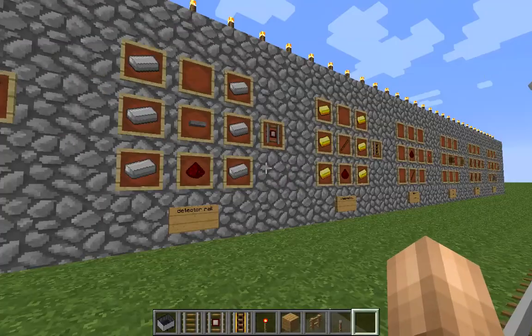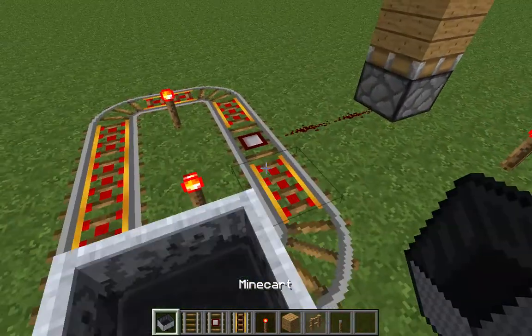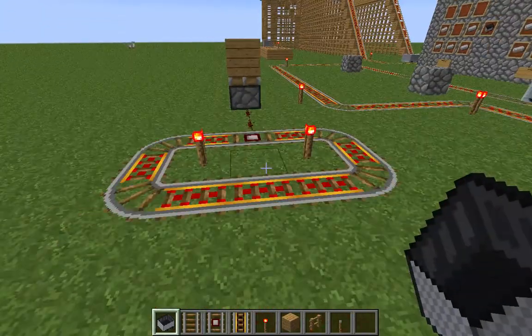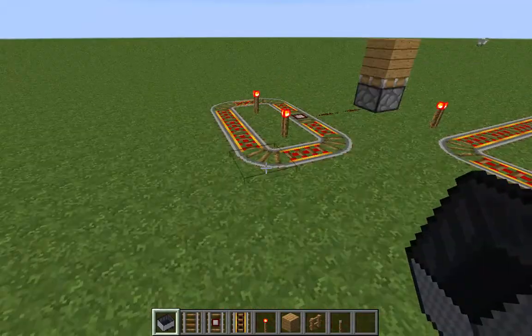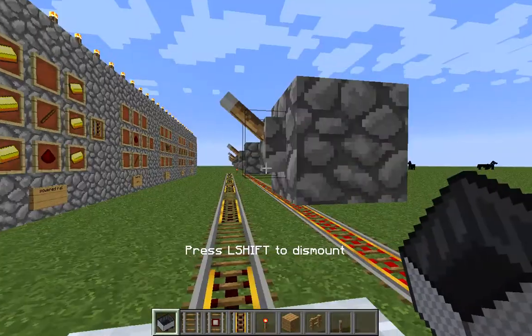Here we got a detector rail. We're not really gonna get into these that much, but detector rails — when our minecart hits it, the redstone activates. I don't really know much about redstone, but go to Redstone Universe's channel because he is really good at redstone. That's a detector rail right there.